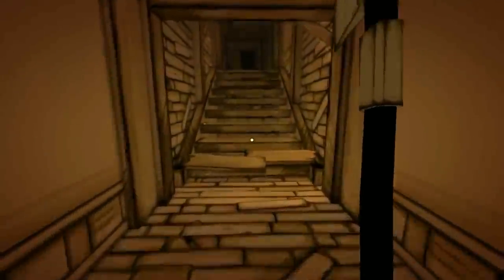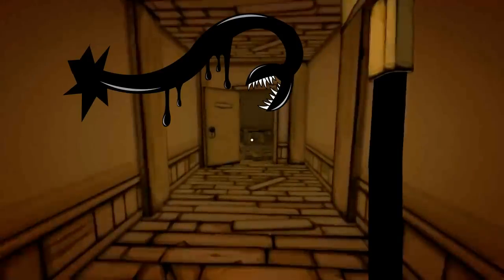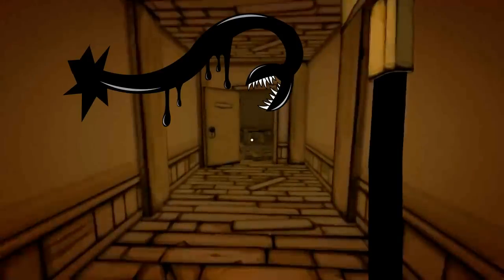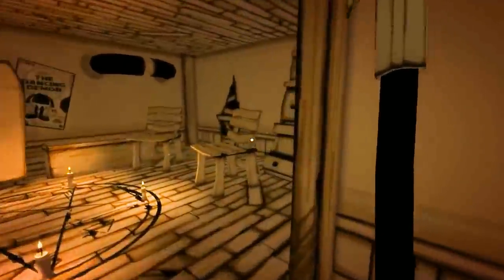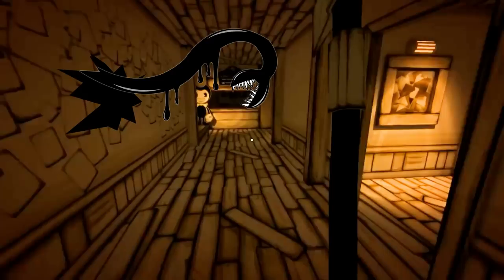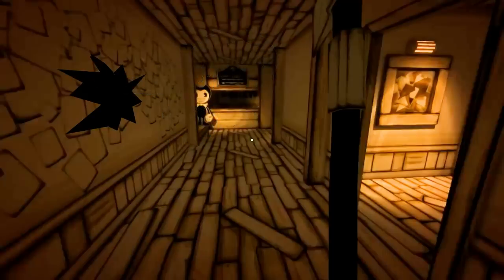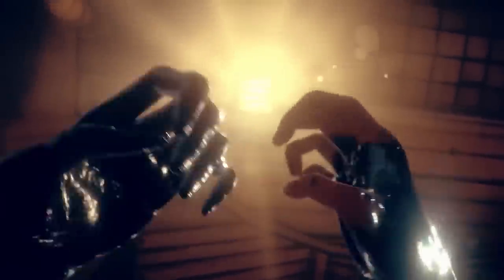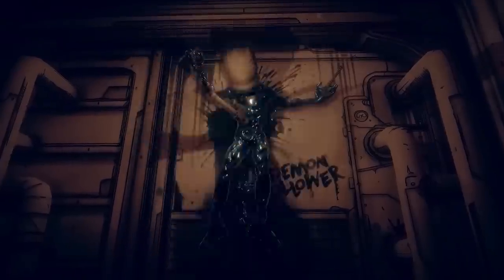Whilst walking down the hallway, this would happen a number of times. The frightening tongue would burst through the wall and Audrey would have to protect herself. The last time this happens, a cutscene would play. The tongue would burst out of the wall and snatch the gent pipe right out of Audrey's hands. The tongue would disappear once more, taking the gent pipe with it through the wall. Audrey is now left defenseless — she needs to find the gent pipe and get out of this area as quickly as she can.